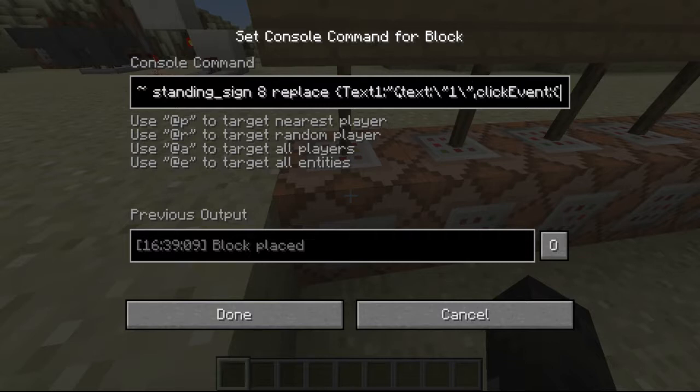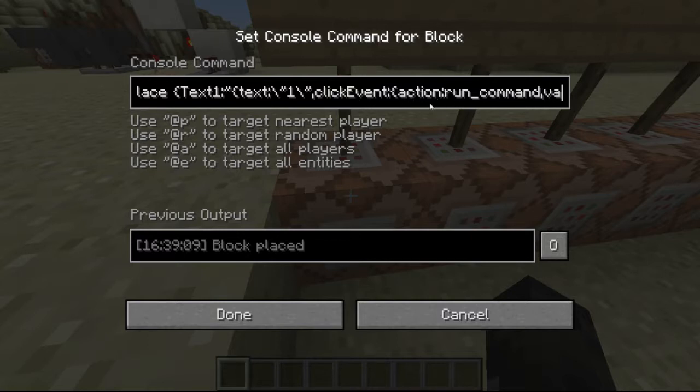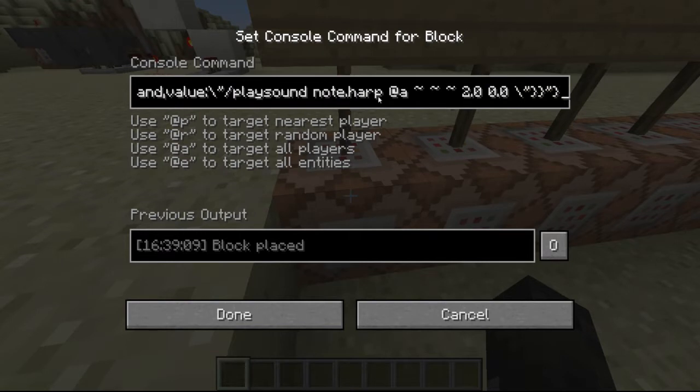So that is basically the text, but you do need an ending. If you just want text, you just put another curly bracket, quotation, and curly bracket. But we're going to show you how to right-click. So after this quotation, you put a comma, and you put clickEvent with a capital E on event, colon, another curly bracket, action, colon, run_command, colon, value, colon. And then this is where the command goes, but you have to put another one of those slashes and a quotation. Then you just type in your command, which is slash twice sound, note.harp, at a, at 0.0. And then you just end it all off.